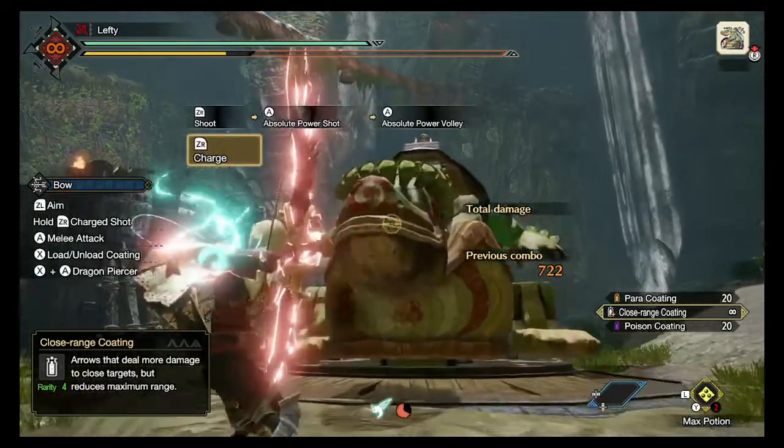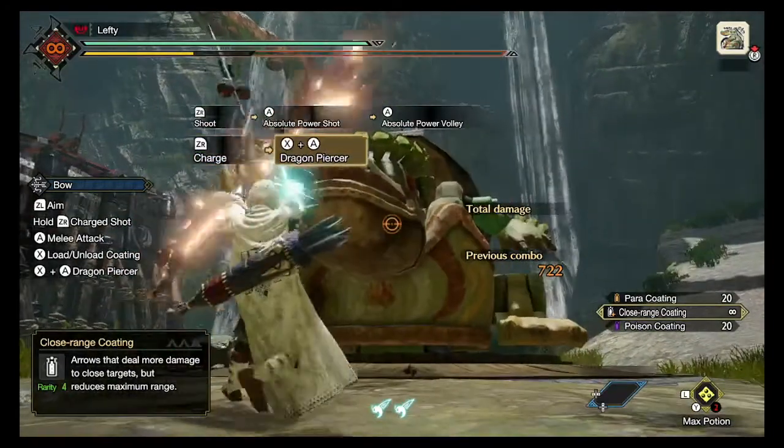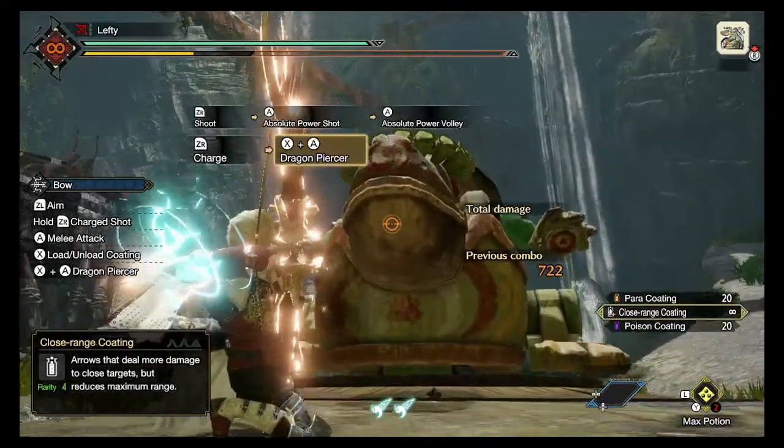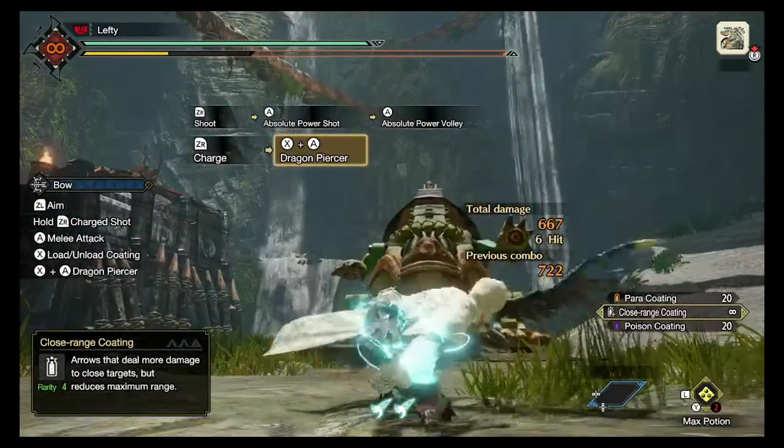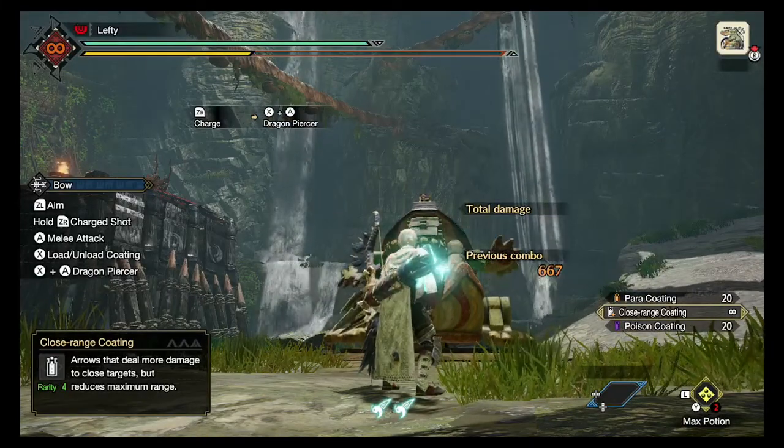Now we're going to go in with a Dragon Piercer with the Brace on, with empowerment. That's doing 168 — that's 6 hits for 667 damage.